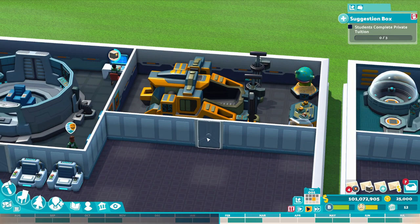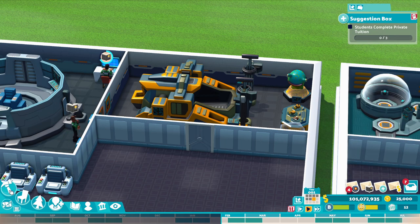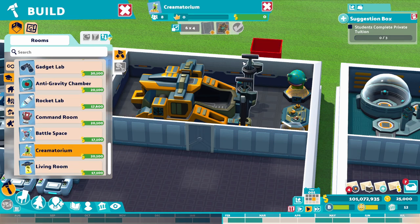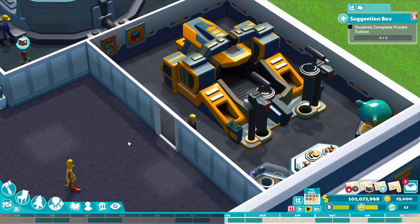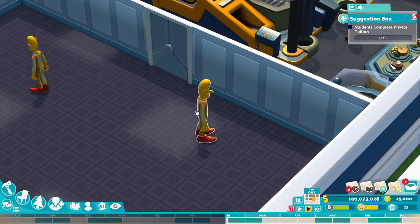Moving on to the next room: this is the crematorium. With this room, it didn't require much. It's a 6x4 room, and it only requires the basic machine itself. Perfect timing — we've got a teacher coming in with some of our lovely new students.